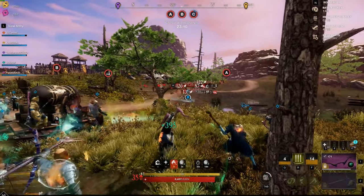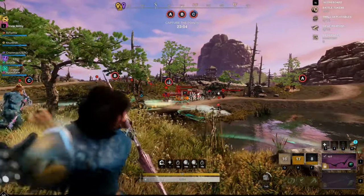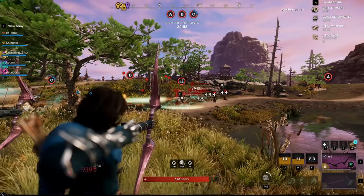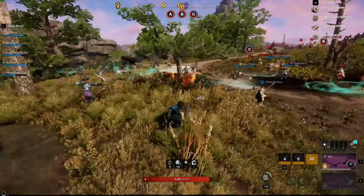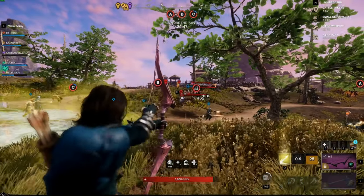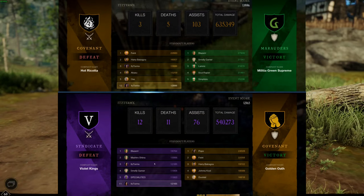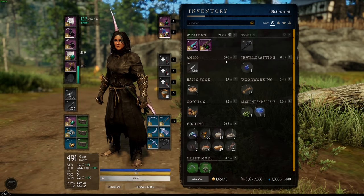A lot of people are going to ask why not just use Ice Gauntlet Fire Staff — yes, you get way more damage and it's still ranged. But honestly, the whole meta right now is Ice Gauntlet Fire Staff, and it's not new or unique. This is something I rarely see, and I would like to see it get shifted into the war meta because it's very powerful and has basically helped me win a lot of wars. Guys, it really means a lot that you stuck to the end of this video — please leave a like if it helped, subscribe so you never miss my New World content, and I hope you have a terrific day. Stay safe, and I'll see you guys later.